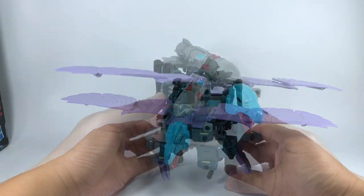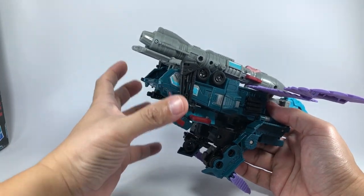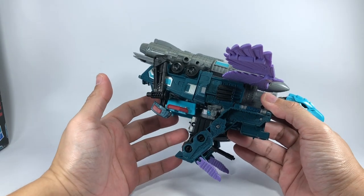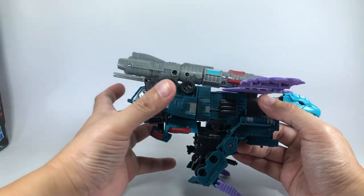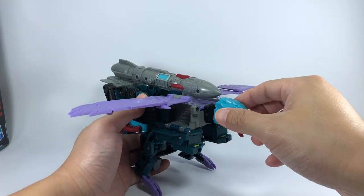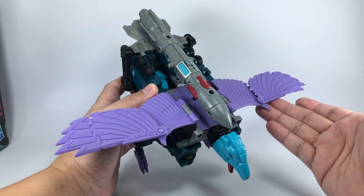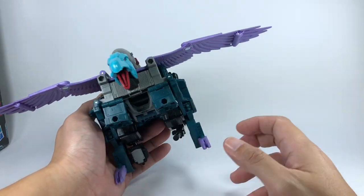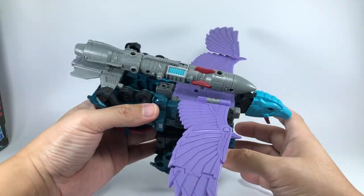By far, the bird mode is the weakest mode. There's so much kibble from the front part of the truck sitting on the rear end of the bird — honestly I don't know how they could have fixed it, it's just too much kibble to really hide or compress. But they did a wonderful job with the bird parts. I love the eagle head sculpt, the wings are amazing especially in this sort of periwinkle purple color, and the talons — everything about this bird mode works except for that rear end.